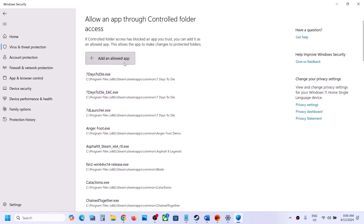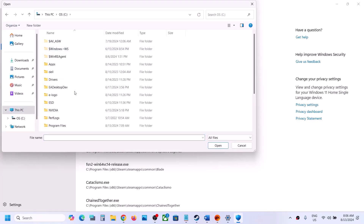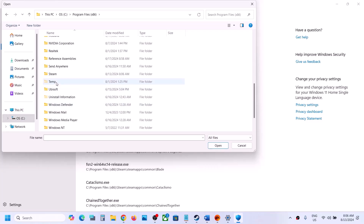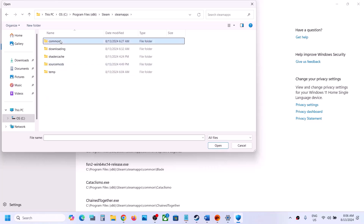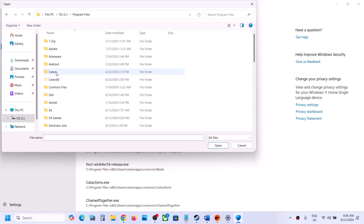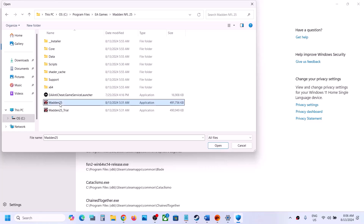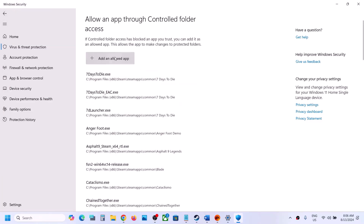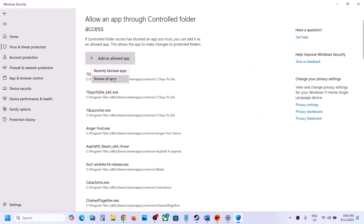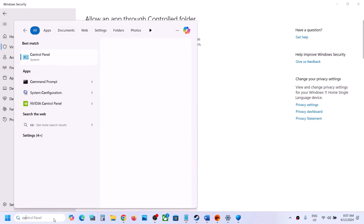Click 'Add an allowed app,' then 'Browse all apps.' Go to the game installation folder — if installed on C drive, open C drive. If installed via Steam, go to Program Files (x86), then the Steam folder, SteamApps, then Common, and find the game folder. If you have the game on EA app, open Program Files, then EA Games, then Madden NFL 25, and select the exe file. Repeat this to also add the EA Anti-Cheat exe file.